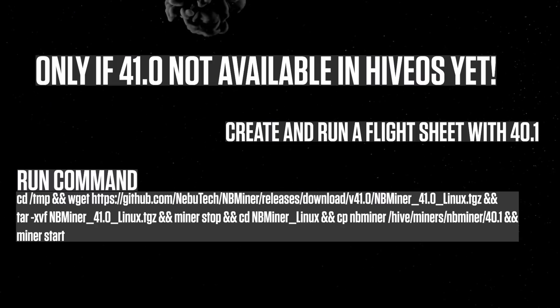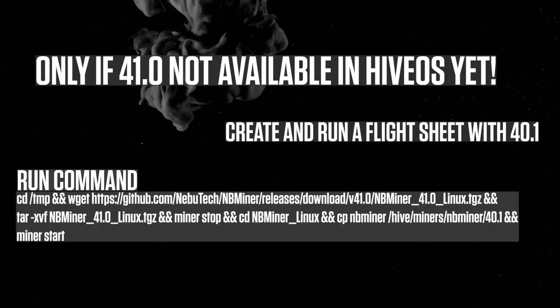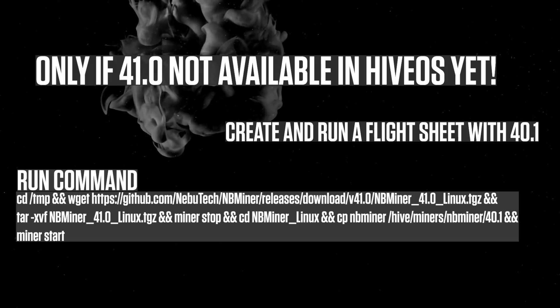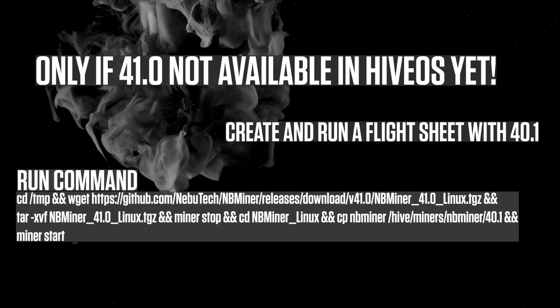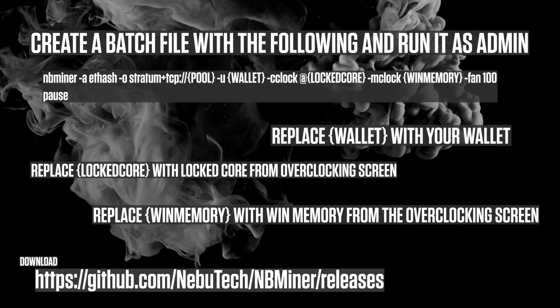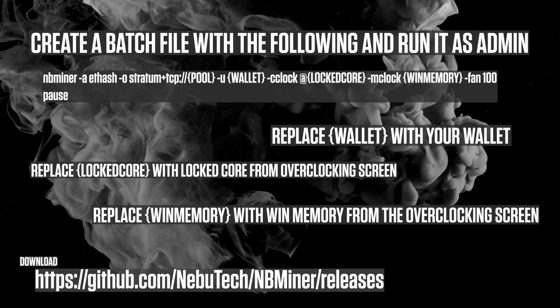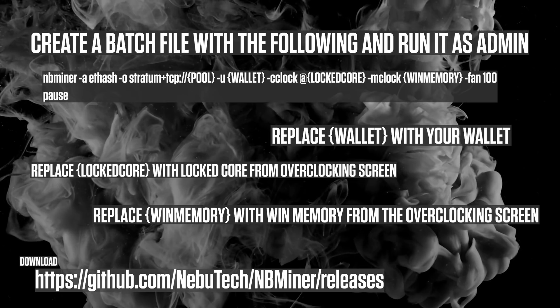If NBminer 41 is available in HiveOS, you can just skip this step as you can simply update via HiveOS. If it's not available yet, create and run a flight sheet with NBminer 40.1 and run the command as seen on the screen. If you're using Windows, create a batch file based upon what you see here, and remember to run it as admin.